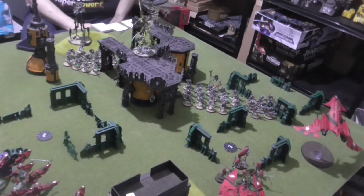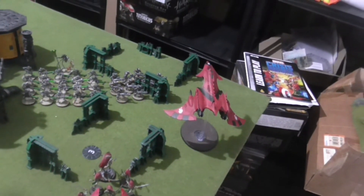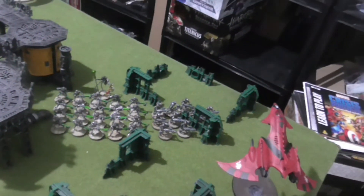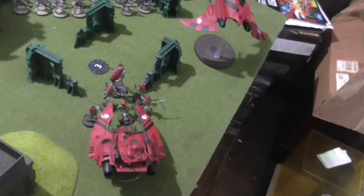In the Psychic Phase, the Hemlock Fighter successfully cast Jinx on that large unit of Warriors, and the Farseer successfully cast Guide on the Howling Banshees.